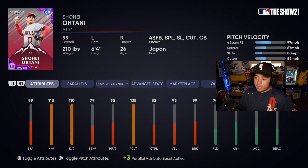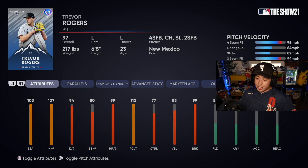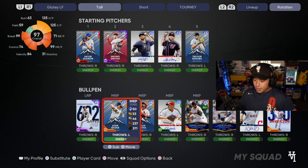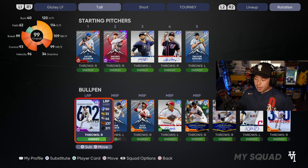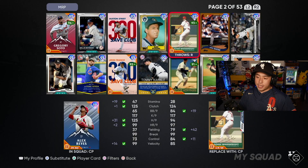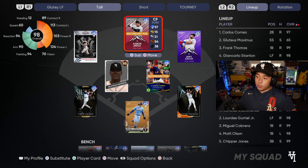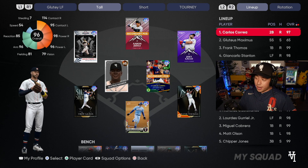For the rotation we pretty much have a regular rotation — 6'4" and higher: 6'4", 6'4", 6'5", 6'5", and 6'5". For the bullpen we pretty much kept it the same, but apparently Mr. Wainwright is 6'7" — that is humongous — so we'll just add him in there for fun. Hopefully it goes alright.